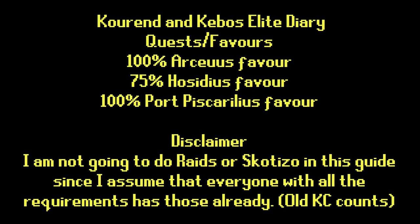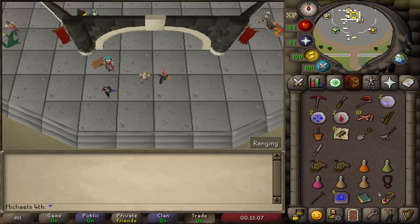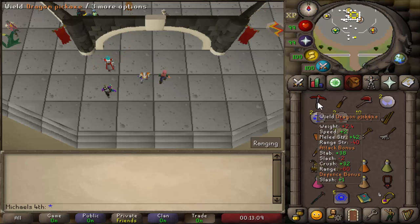For example, if you have ever done a Raid on your account, it will count for this Diary and will show as already done.